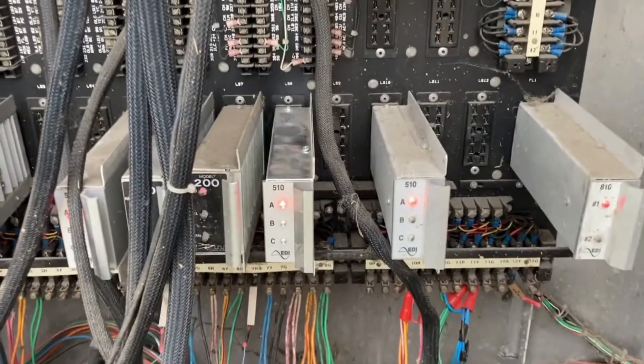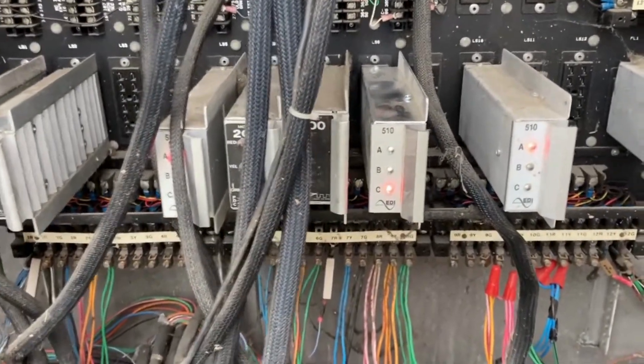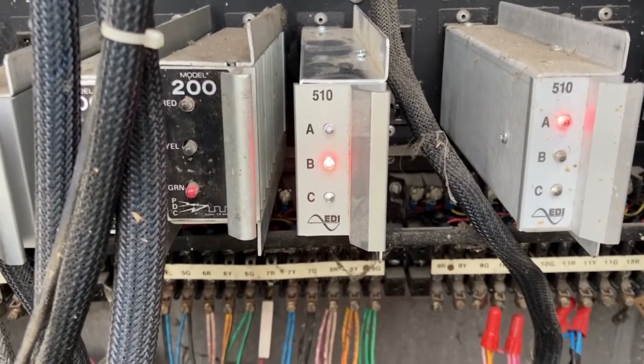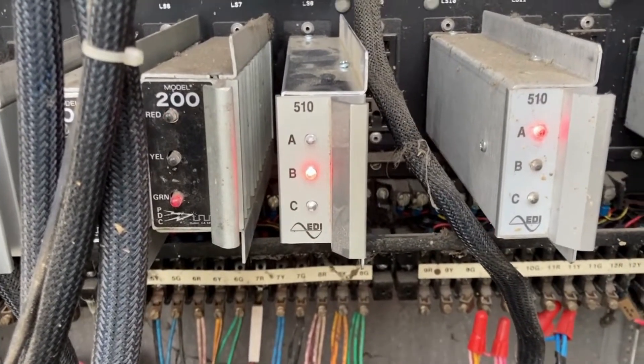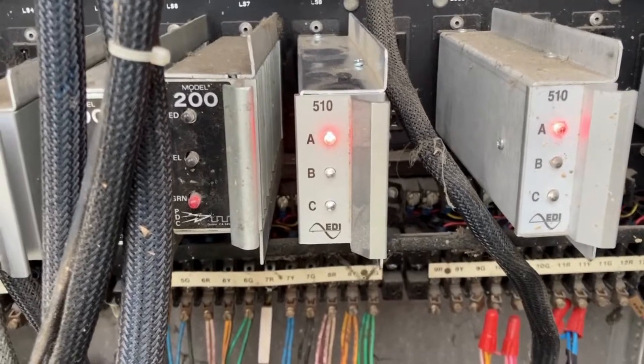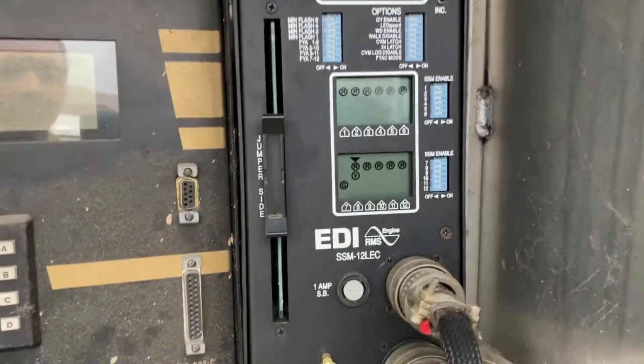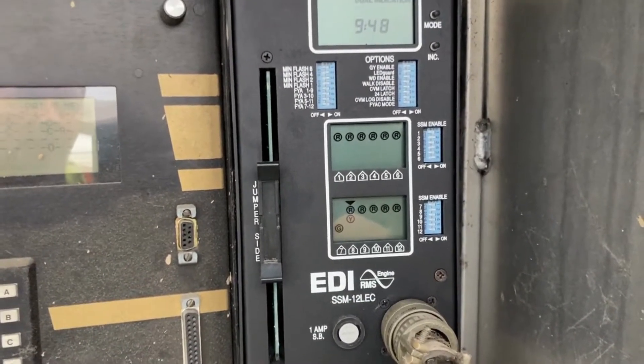Alright, let's try again — all those wires have been relaxed. Phase 8 is on... Nope. There's something going on here because now I've got dual indication that yellow is getting stuck on.